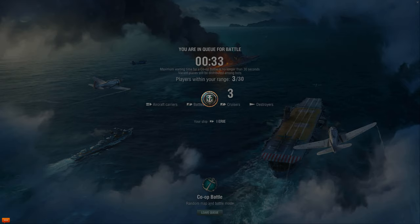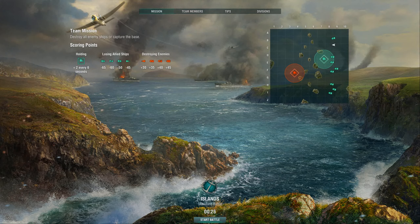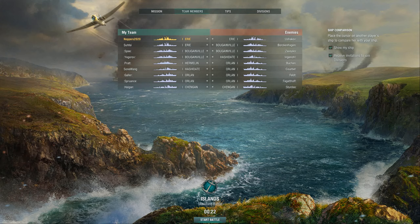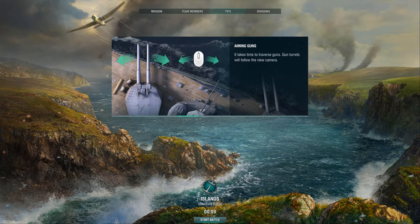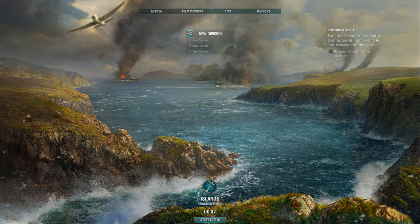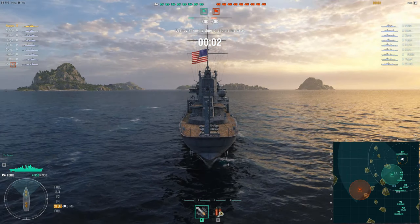We transition to another screen meaning the battle's been found, and we see four tabs: mission, team members, tips, and division. The mission tab is your map and mission info. The second tab is team members — it shows our team on the left, enemy team on the right, and a colon either side of a name means they're bots. The third tab is the tips area — go in and click through, they're quite useful. The last tab is divisions — you can form little groups within your battle. We're up to the last five seconds, the battle's about to start.